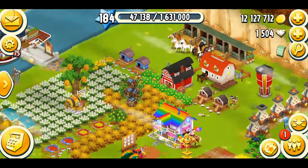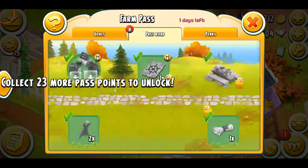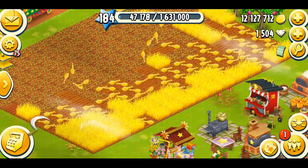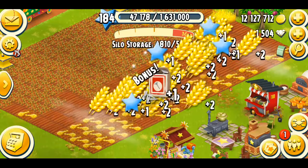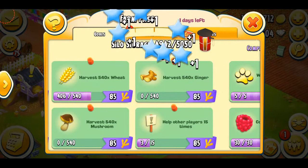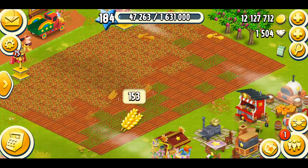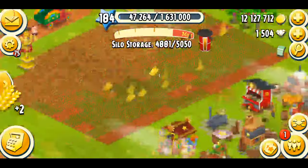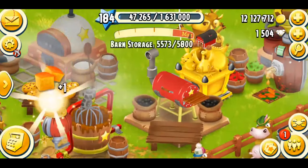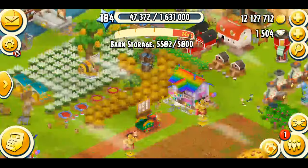I fed them and woke them up. Let me show you the Farm Pass — I just need 23 more points and I'm working on the task to harvest 540 wheat. I've already harvested a bunch and I think I need about 134 more, which I can do in a couple of minutes. I also miss doing weeding — it's been a while. Weeding is so helpful in Hay Day: you get items, XP, coins, so many benefits.